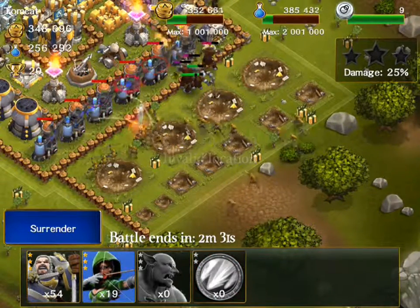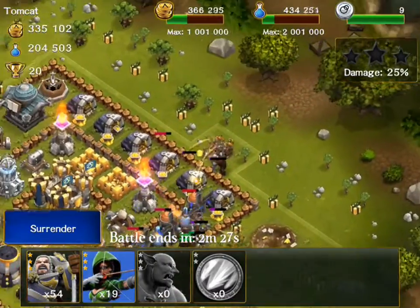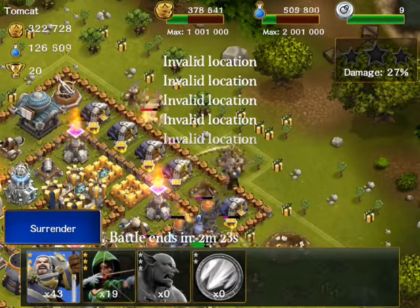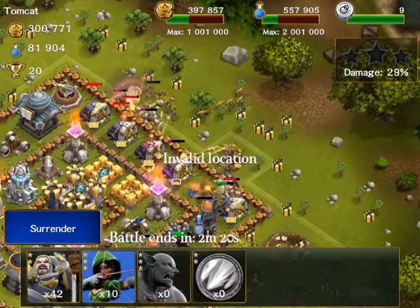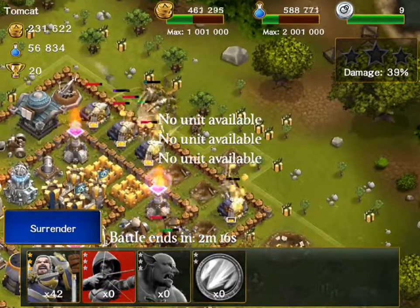My archers are doing what they're doing, which is really good, and they're pretty much cutting into this side of the wall. At the exact same time, I'm going to send in these troops right over here, which will tank for the archers to go ahead and attack from the back again. It's like really, really easy farming. Look at all that loot — it's already gone.